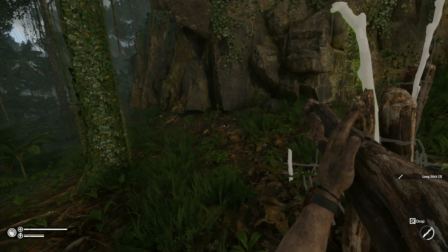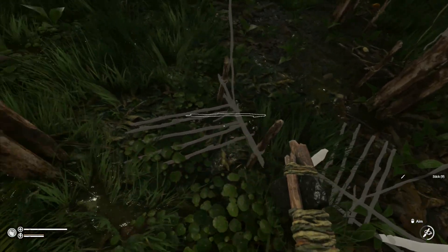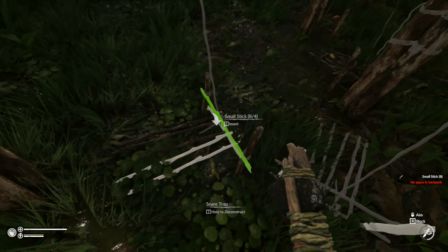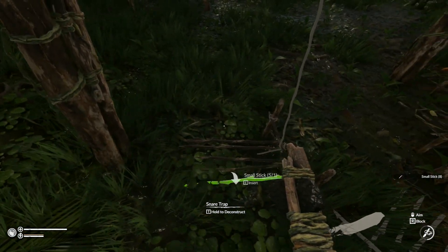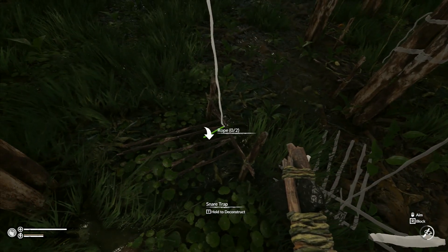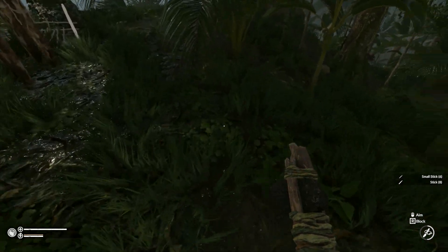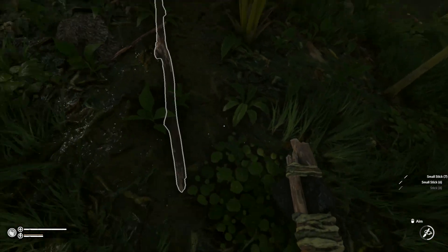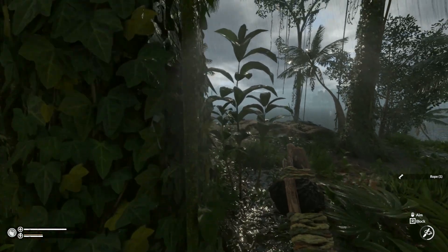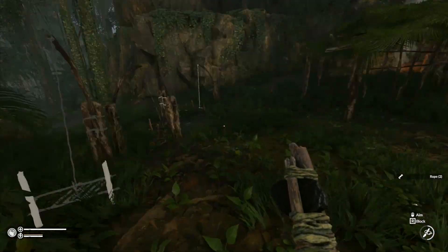We put those in there, and those in there, and the sticks in there. Ropes are going to take a while. I'll pick up some of these small sticks as well — there are two ropes, another rope, a small stick, and we want another rope. I've got the big sticks, they can go in. The ropes are the most time-consuming bit — we need like eight ropes for each of these traps.